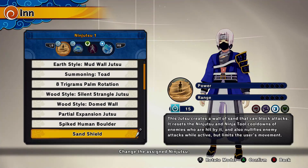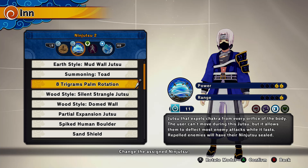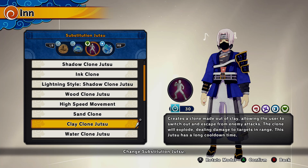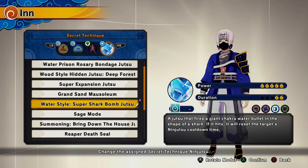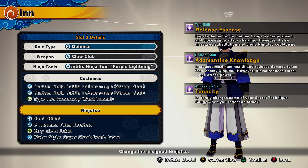For the defense build, we're running Sand Shield from the Gaara VR Master — this resets ninjutsu and ninja tool cooldowns on contact and creates a wall of sand. Next is Eight-Trigrams Palm Rotation, which deflects and reflects incoming ninjutsu or ninja tools, knocks people off the base on contact, seals jutsus briefly, and makes you invincible for a short time afterward. I recommend Kling Clone Jutsu from the Deidara VR Master — a clay clone that explodes for free. Water Style Super Shark Bomb from the Kisame VR Master resets jutsus and does tons of damage. I'm using Claw Club, special-type outfit, and Purple Lightning.